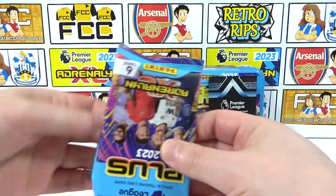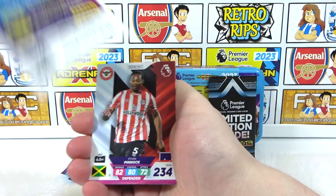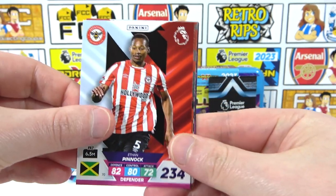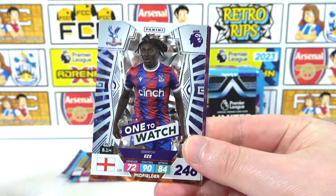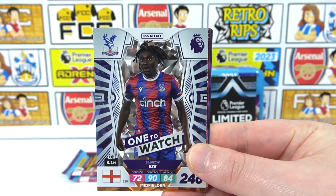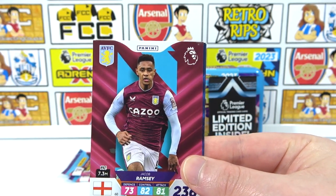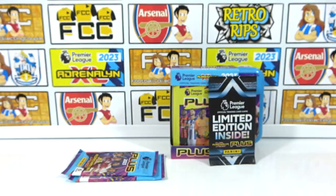My pack has a Pinnock, fans' favourite Robertson, and a One to Watch Eze — love those One to Watches. Just two inserts then: Ramsdale, Gilhart, and a Drissigan again.